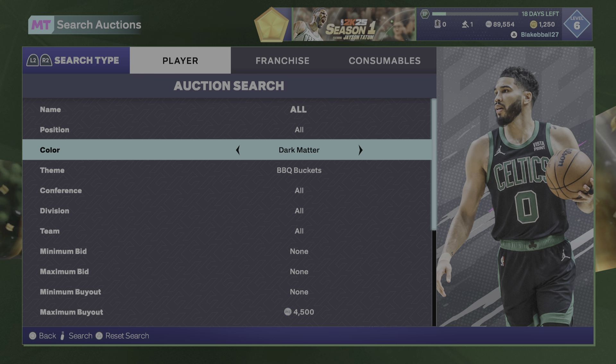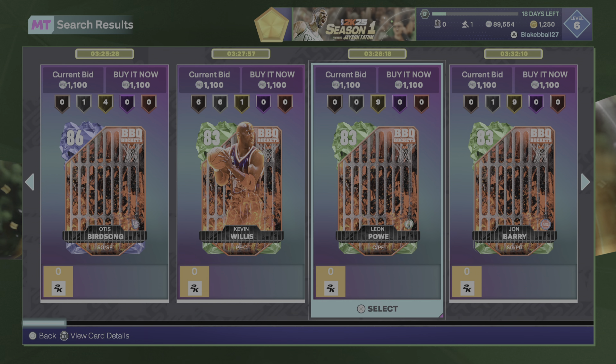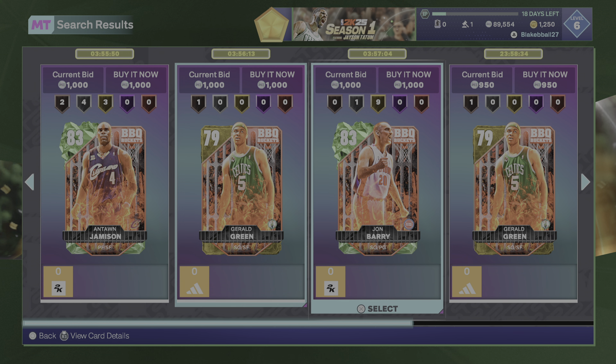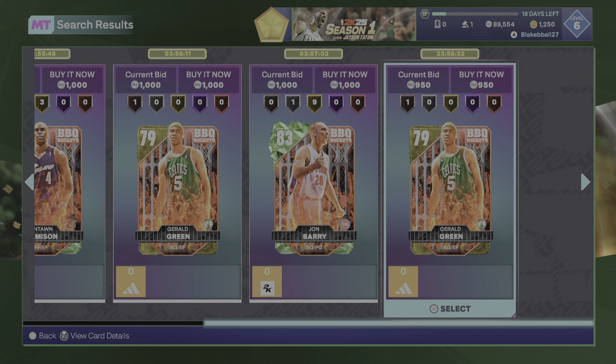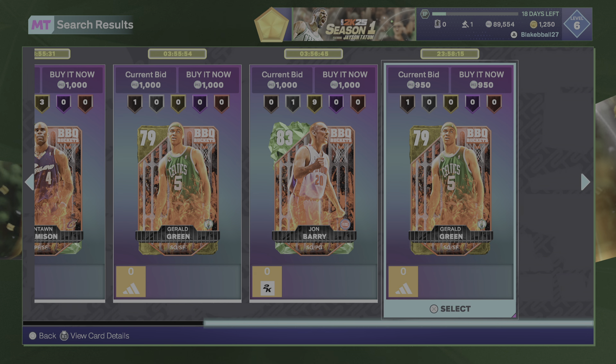I've also heard BBQ Buckets Cheapest is a pretty good filter. The cheapest ones right now look like 1,000. So if you see any BBQ Buckets for about 750 or lower, buy them. And if you see any Rubies, Amethysts, Diamonds, or Pink Diamonds, obviously buy them. If you saw a Pink Diamond on here, that'd be absolutely wild — but if you see Ruby, Amethyst, Diamond, or Pink Diamond, buy them. Otherwise, everything else is probably about 750 or lower.